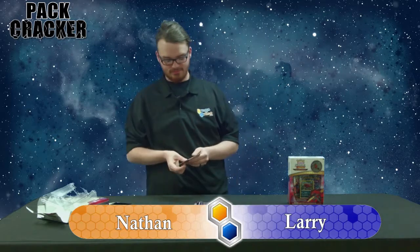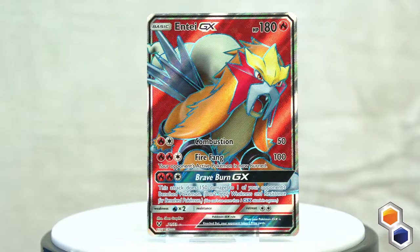Entei GX, and that is one of those textured cards. I love those — they're really nice. It's got this lovely red flat backdrop with a little bit of flame symbols, and I really do like that Full Art because it's not too crazy and it just shows the Pokemon off just right. We'll go on to the next pack.